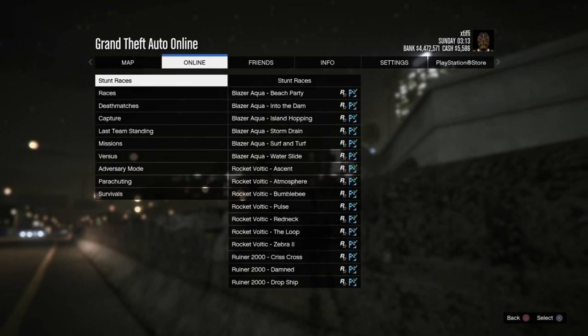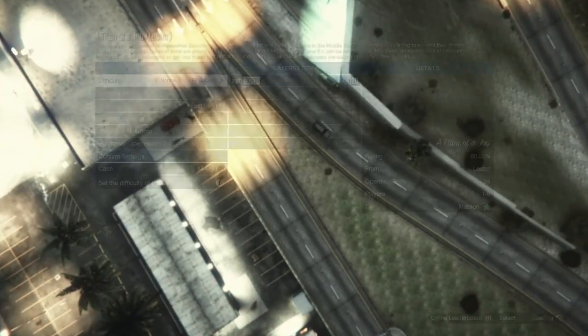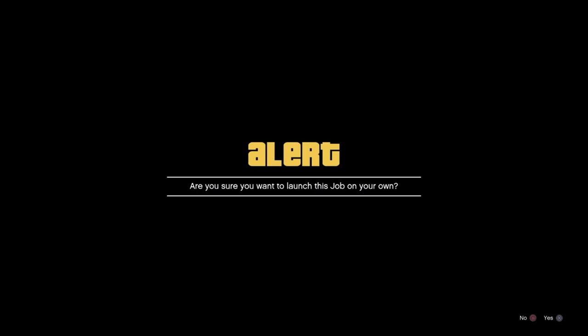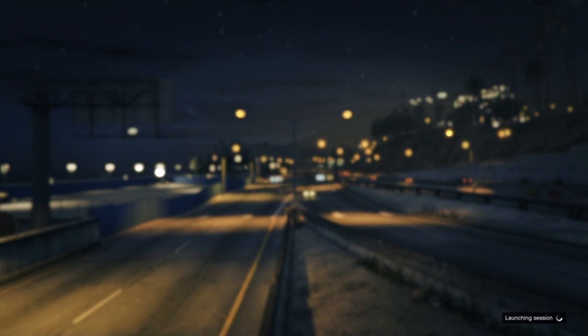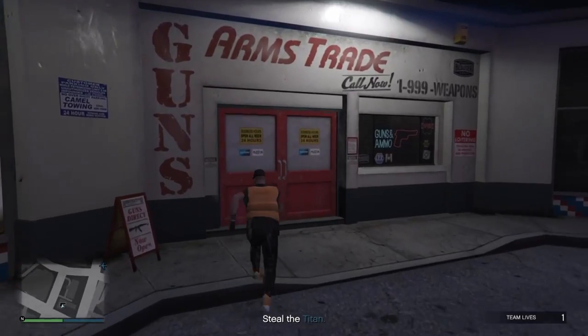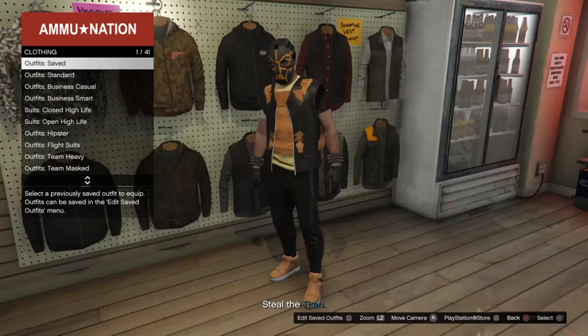Go to Jobs, Play Job, Rockstar Created, down to Missions, and start up a Titan of a Job. You can start any mission but that's the first one on the list and the easiest to start. Go to Confirm Settings, hit Play, and you will host this job and play it on your own. Then you need to head over to any Ammu-Nation — it doesn't matter if you spawn by one, just drive over and head inside to start the rest of the glitch.